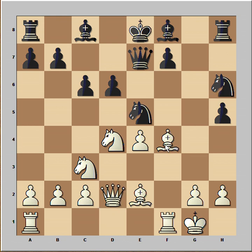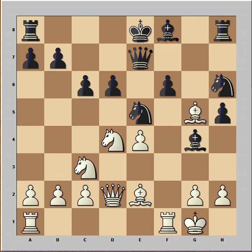Queen to d2 — not attacking the knight but planning bishop to g5. Bishop to g4 and black would like to castle queenside but there is no time. Bishop to g5. f6 is not good because bishop takes pawn. So queen to d7 was played and we have reached the critical position of the game. Knight to d5. It is white's turn.